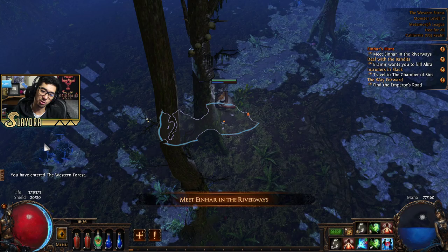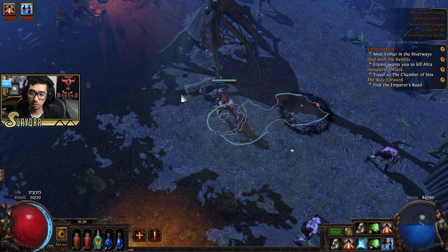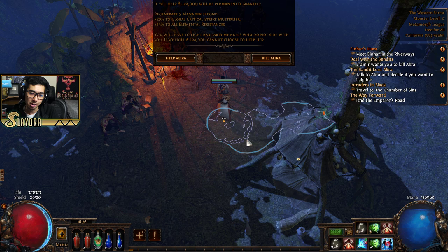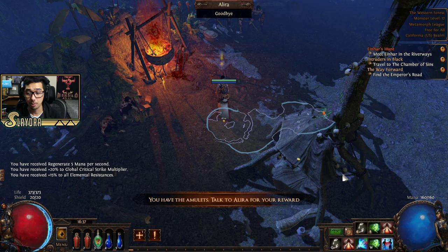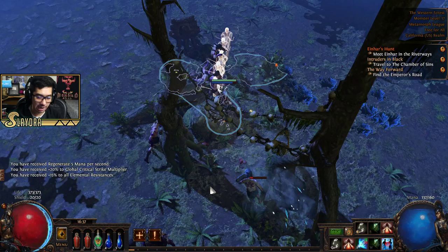We have the Western Forest here. The last boss definitely felt like a real boss fight — he was stronger than Brutus by a lot. We're going to help Alira. What we do is give her the Amulet of Oak and Creighton — those are the two other bandits' items. She'll give us the apex and that'll send us back to town. Alira gives five mana regen, 15 to all resistances, and 20 crit strike multiplier. Honestly, it really comes down to the resistances and mana regen early on.